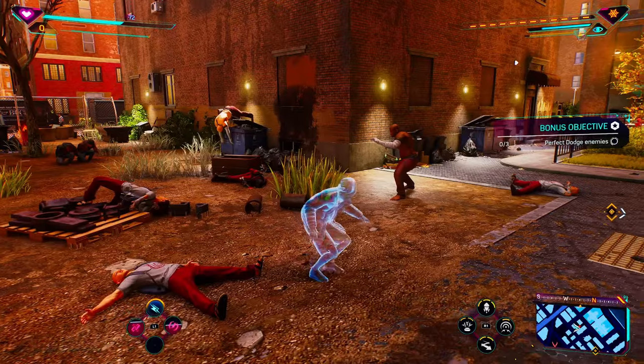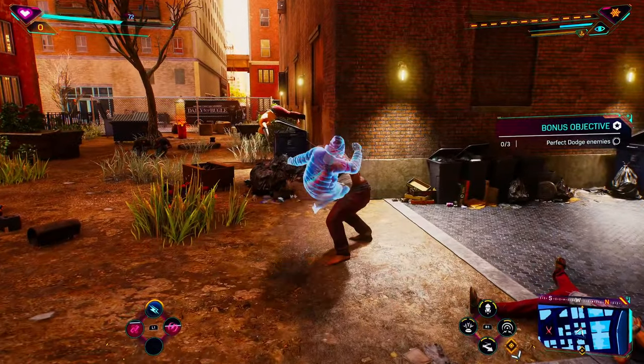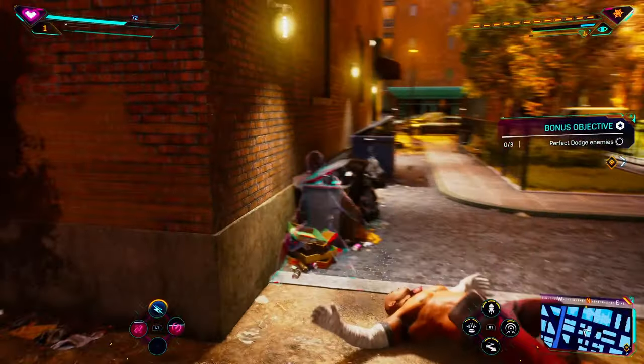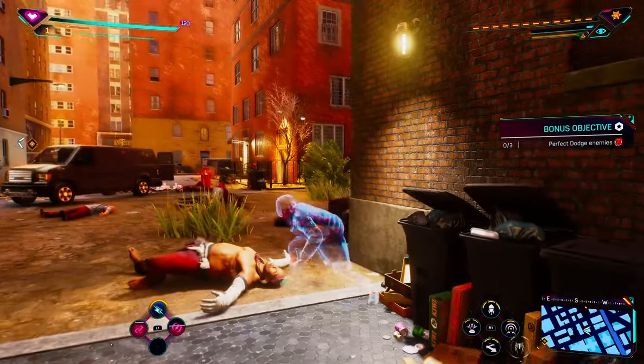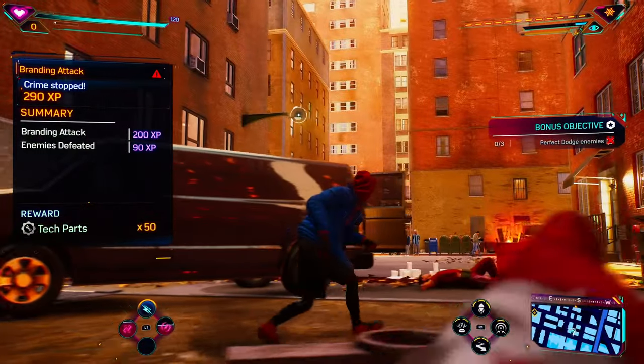If you use invisibility a lot, this is incredibly useful. You'll notice that now while we're invisible, if we hit this guy, we're going to do an empowered hit which does a lot of damage, especially against larger enemies. It can stun them and allow you to get an opening to defeat them even easier.